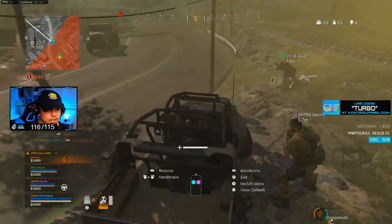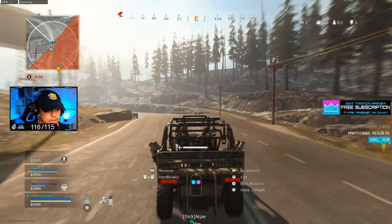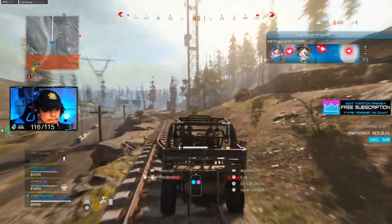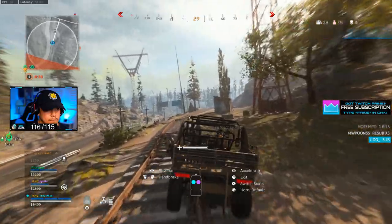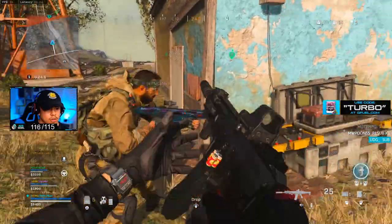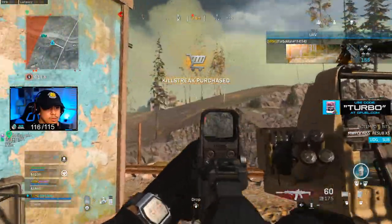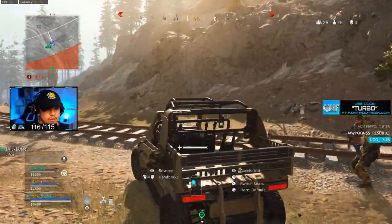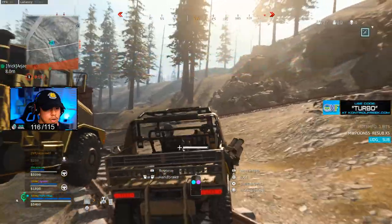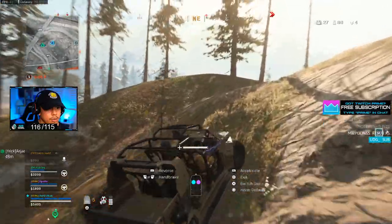Yo, we gotta go — get in the car, get in the car! Wait, who was back there? RJ? All right, let's get a UAV real quick. Here, I'll buy one. Let's get in front of them. Focus on our team to our right — they got in the car. Go to the right. Hold on, behind us, behind us, behind us.